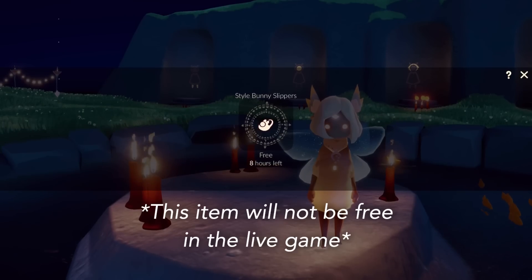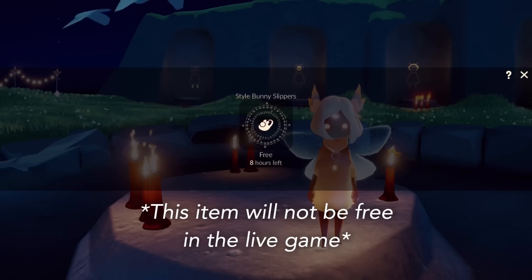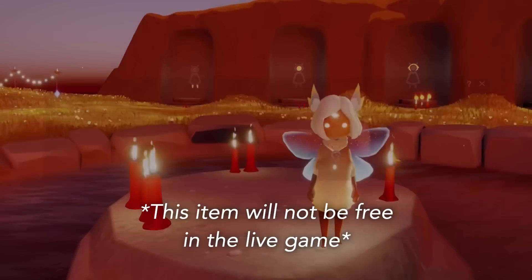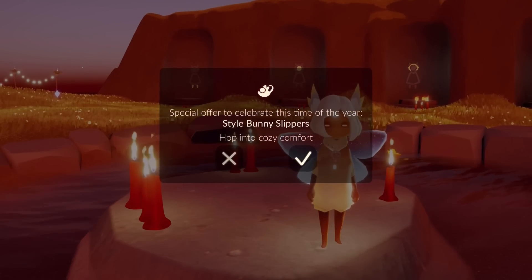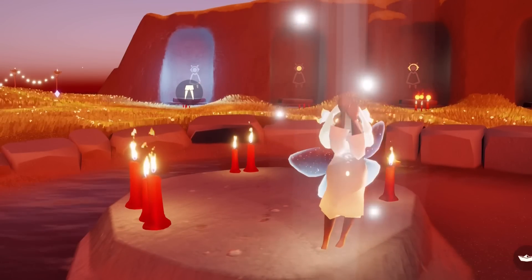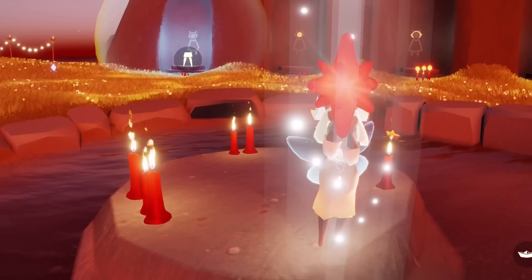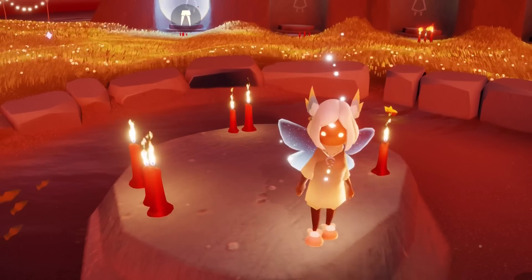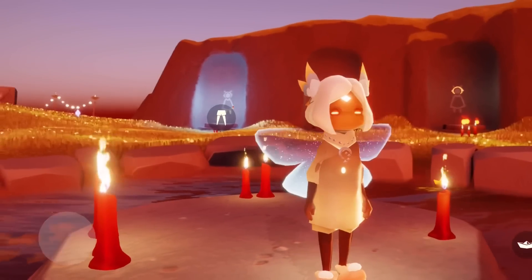So this is the Style Bunny Slippers. This will not be free when it comes to the live game, it's just free for beta players at the moment. Special offer - Style Bunny Slippers. Hop into cozy comfort. This is a really, really cute new shoe that has been added for the Days of Style. Really precious.